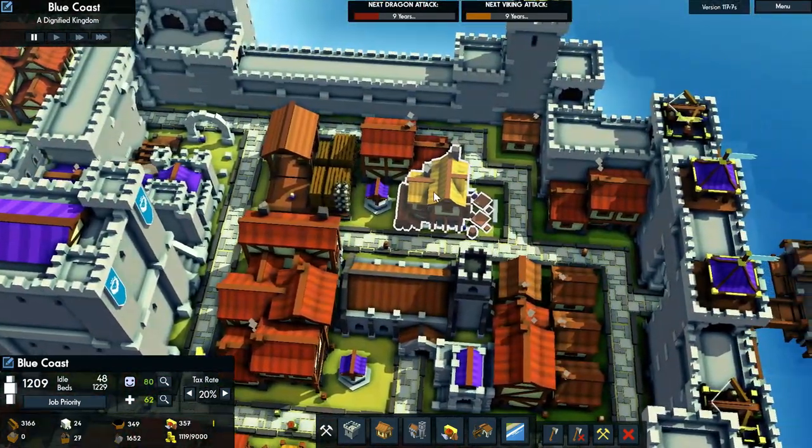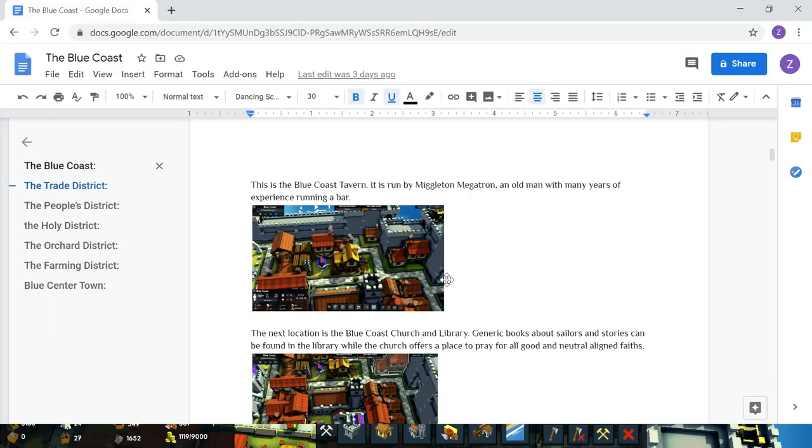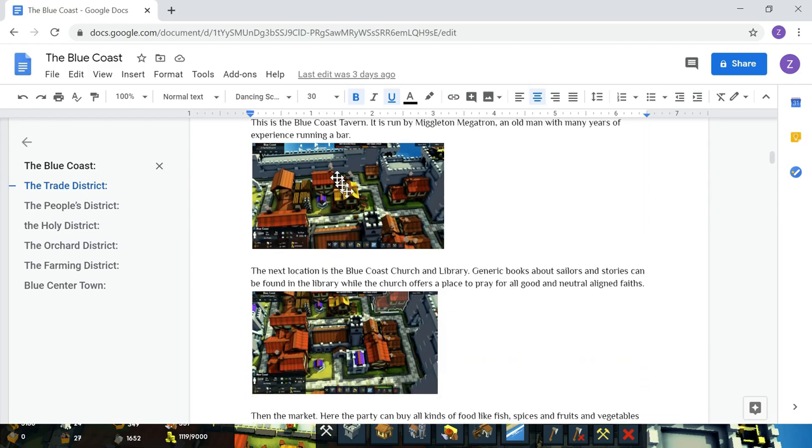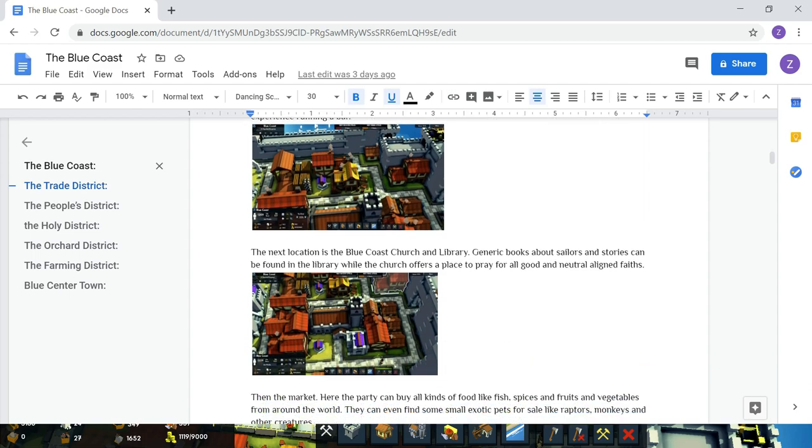I took like the top name — they randomly generate names — so for designing your world, it kind of comes up with names for characters for you. The voices and personality you can just kind of come up with. Since he's right there where most adventurers come in, and he is a 64-year-old man, he's an old man with many years of experience running a bar. Just simple information that I would need to know to roleplay scenarios in that bar.